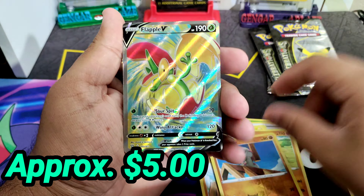Charmander, Wooper, Wooper, Meowth, Kangaskhan, and Gyarados — nothing great. All right, let's go ahead and open those Celebrations.